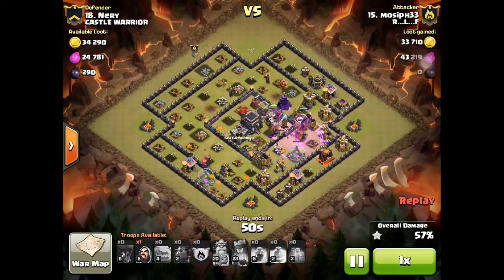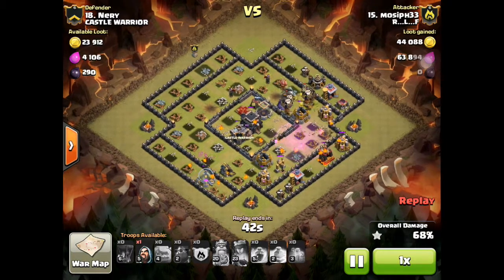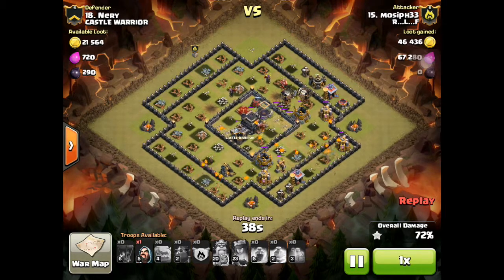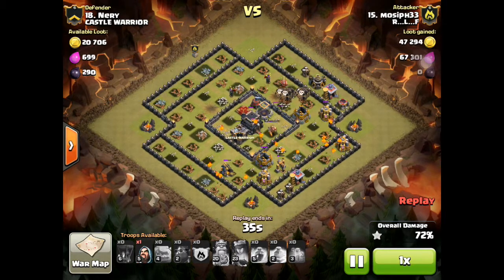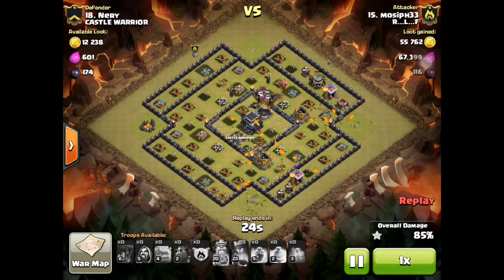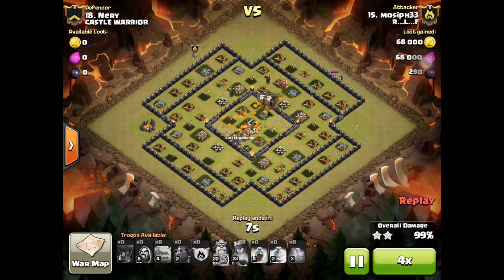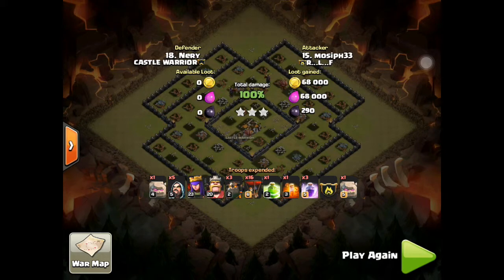It really doesn't matter when you get a three-star. He has so many balloons and power, and lots of lava pups to help clean up. He still has a wizard in his clan castle that he hasn't used yet — he eventually drops it on the side. With that many balloons left, the town hall goes down quickly and the lava pups clear up the entire base. He uses two golems with one max golem from the clan castle, three rage spells, one jump, one poison, sixteen balloons, and three lava hounds.